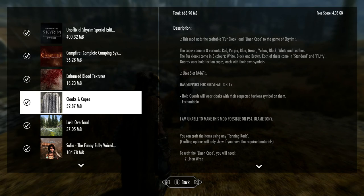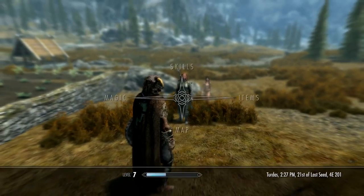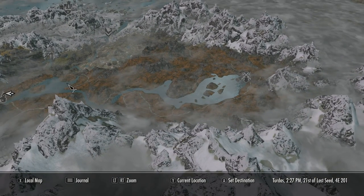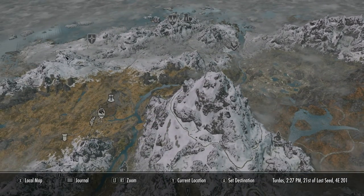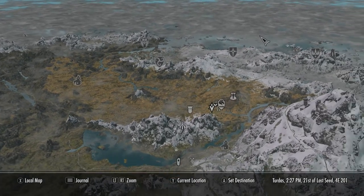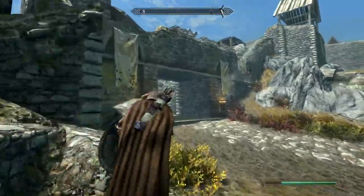Let's check out the campfire stuff and the cloaks — I also want to show you the map. So this is the Quality World Map. It's pretty detailed — you can see a nice lake here. It's pretty nice, kind of has a good elevation topography to it. Doesn't look too bad, looks pretty good.